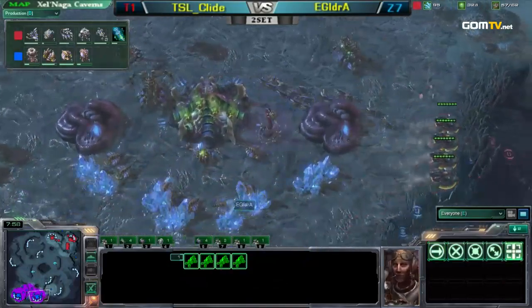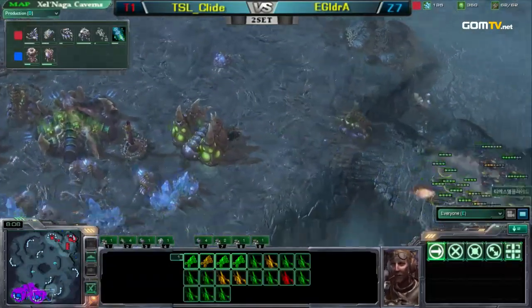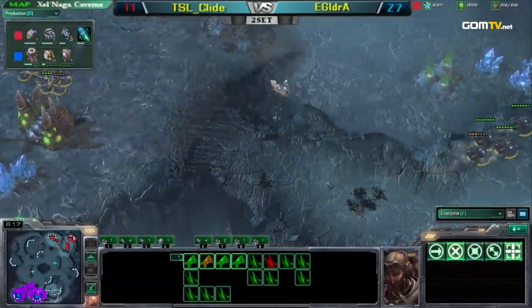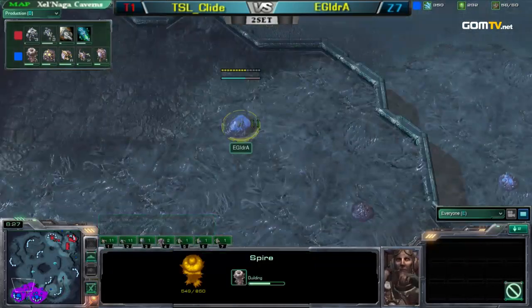Spinecrawler out — perfect timing by Aydra. Good pullback by Clyde here. He's allowing the Queen to do most of the damage. That was really risky by Aydra. Clyde getting a lot of kills there, also damaging quite a few. In the meantime, Clyde making a bunch of units at home, getting Stim, getting Concussive Shells, still making Marauders.